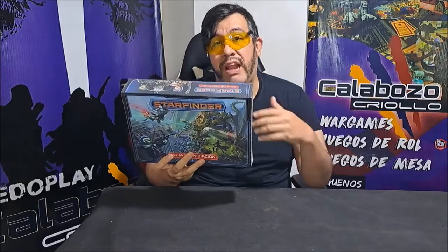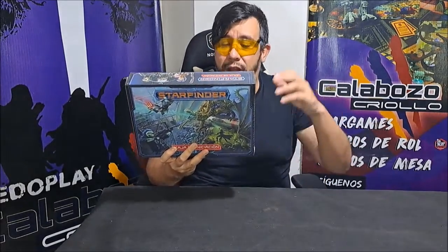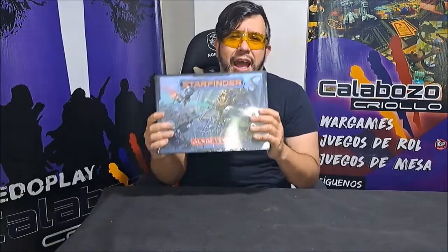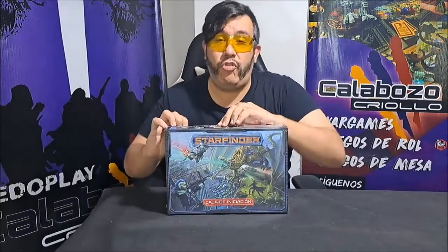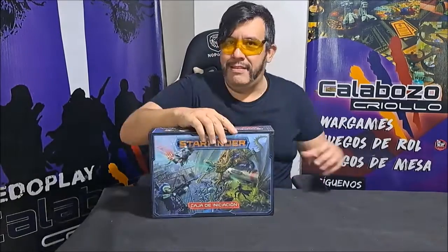Es un manual que trae 96 páginas, los dados poliédricos, 80 fichas de color y todas las cosas para poder jugar. Vamos a dejar de hablar de qué es lo que viene en esta caja y vamos a abrirla para ver qué es lo que nos trae y su valor para el mundo roletero.